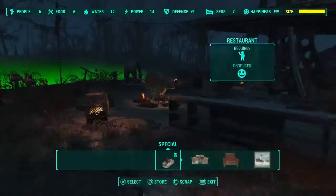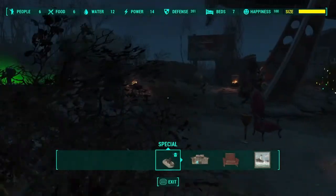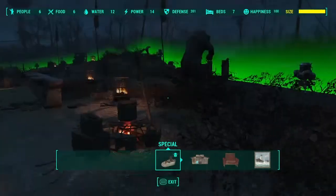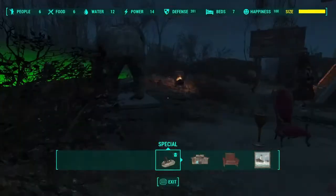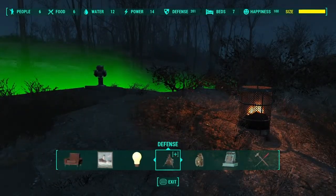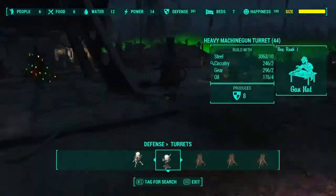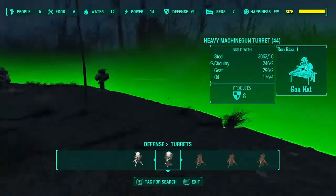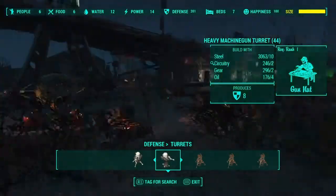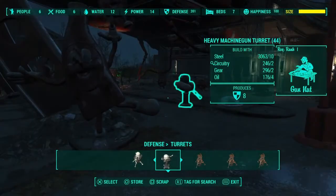My defense is at 201, and I'd recommend going all out on defense — there's no real disadvantage. Go to the Defense menu and look for the turret type that doesn't require any power; it produces 8 defense. I've got loads of these scattered around the settlement. Just keep building them until your defense is really high — safe settlers are happy settlers.